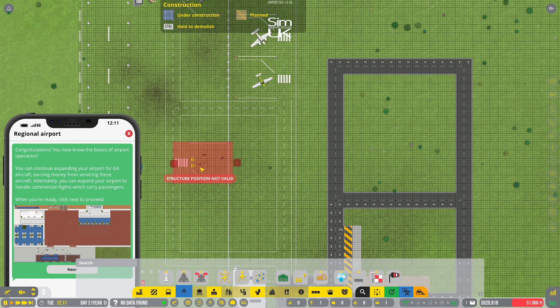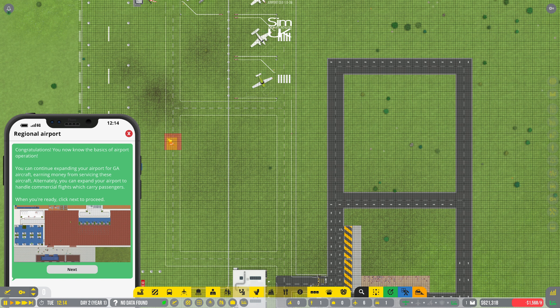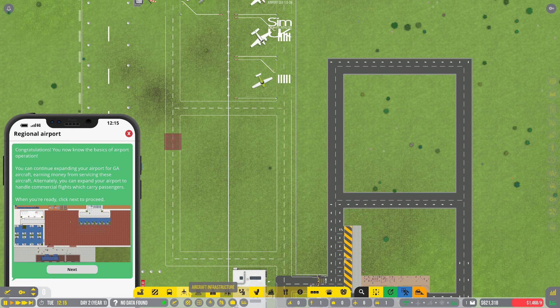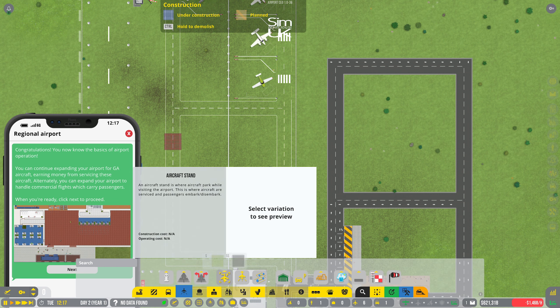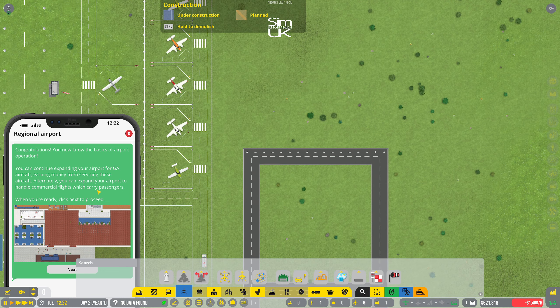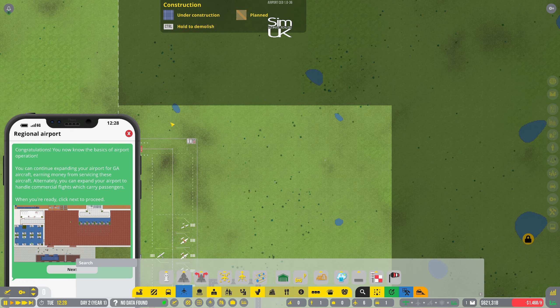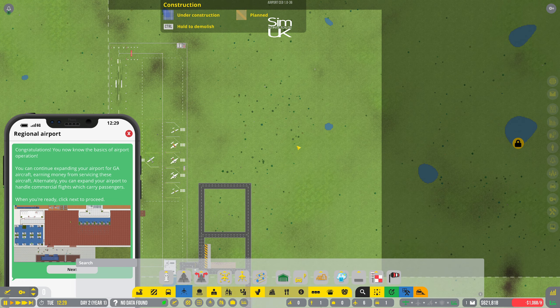It just won't let me do it at all. Let me see if I destroy some land — will it let me then? We'll have to wait and see. In this episode we're going to be building the airport for commercial flights which carry passengers. We'll probably leave the GA stuff over here as is and set up a whole new runway up here with new services and facilities.